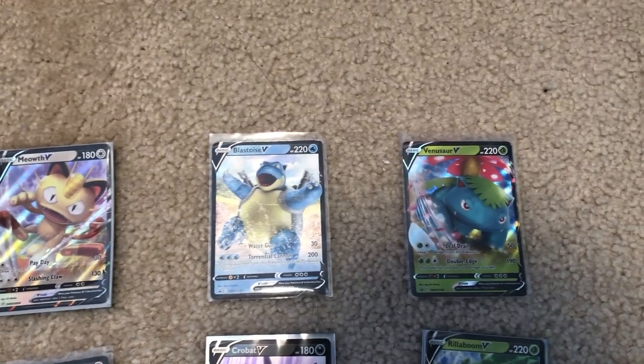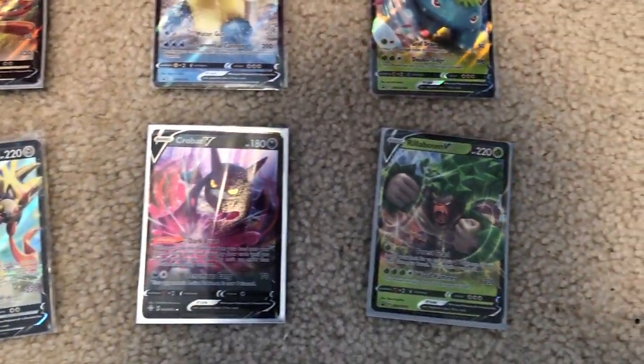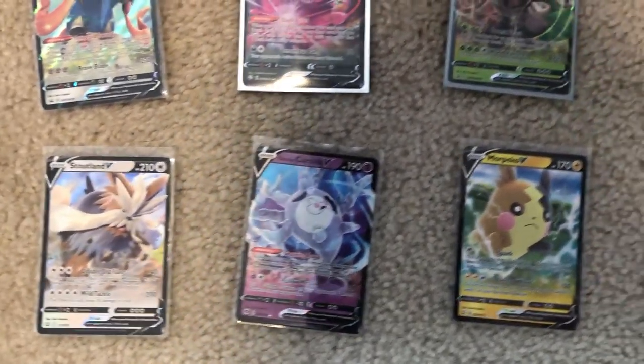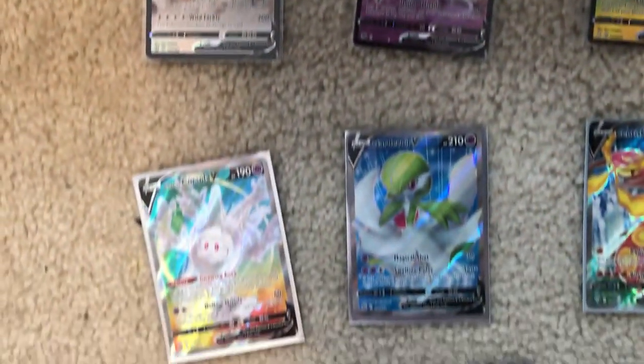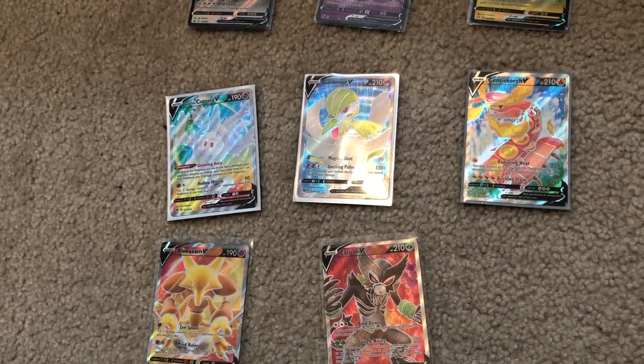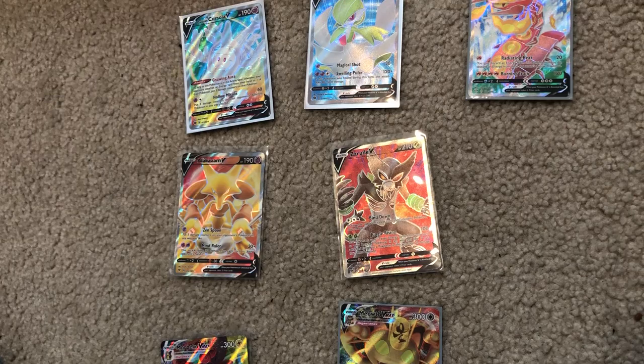Alright, got it all set up. Now moving on to the V cards — I didn't do it in color order because it was going to take a little bit. So we got Meowth V, Blastoise V, Venusaur V — you already saw those — Zacian V, Crobat V — you saw the Crobat — Rillaboom V, Stoutland V, Galarian Cursola V, and Morpeko V.